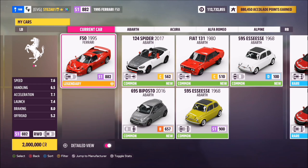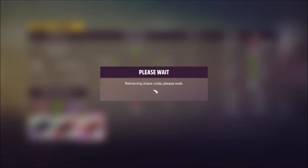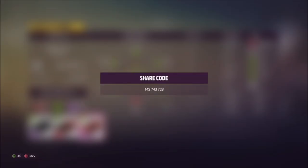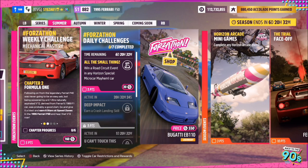This is the car in question and it'll set you back 2 million credits if you don't already own it — quite a hefty price tag. You can purchase one brand new or you might be able to get one cheaper in the auction house. I've also created a tune for you guys to use, it's called Forzathon, the share code is 142743728, and hopefully this should help you out with some of the challenges.